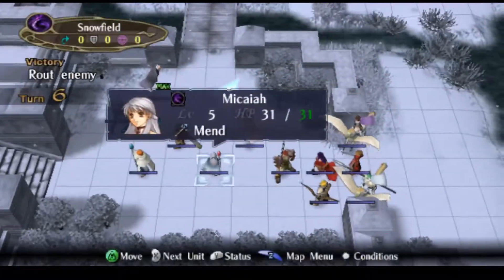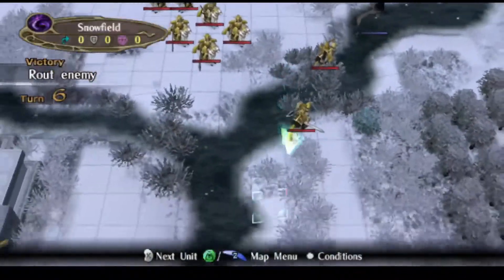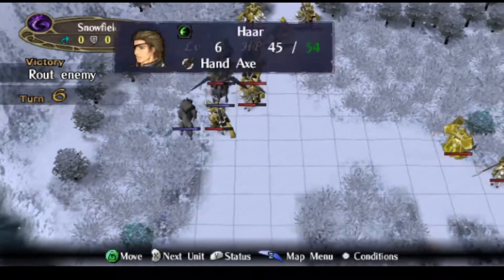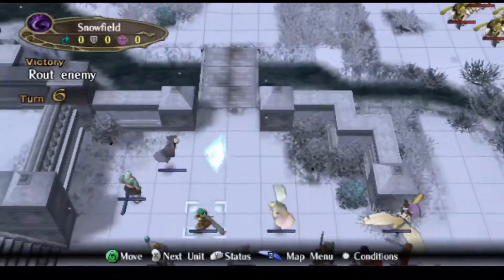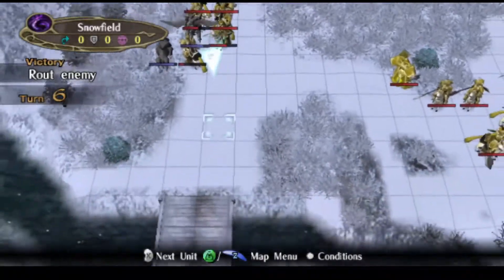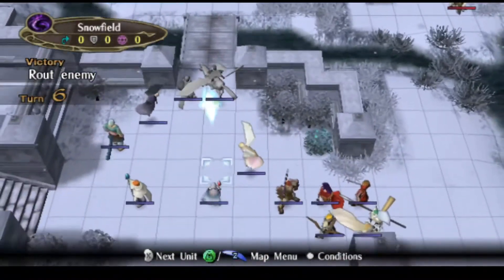I kind of wish we had warp staff to warp someone else in there. I'll also have some fun with the killer axe. I want to put someone here in case they decide to attack. These are bow knights, aren't they? I'll put Tanith right here. We'll wait on healing her, I guess.